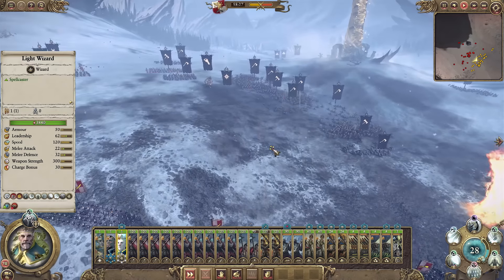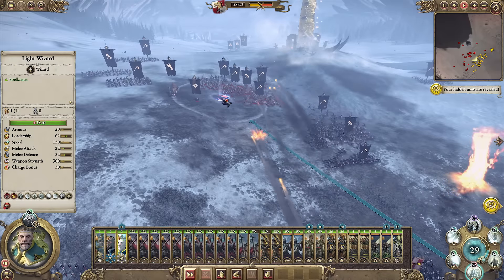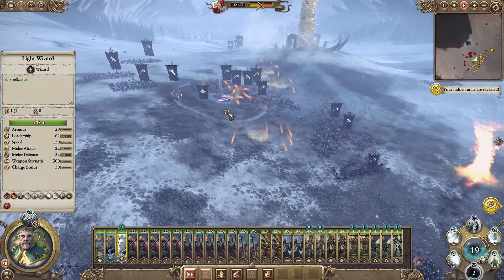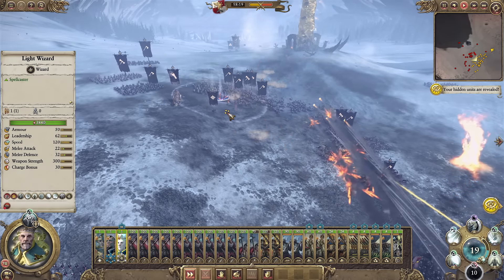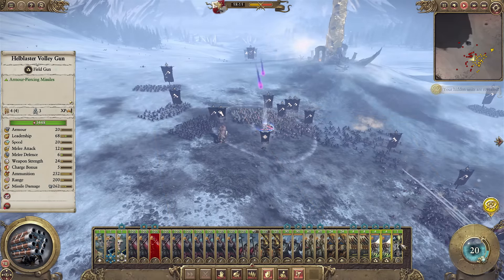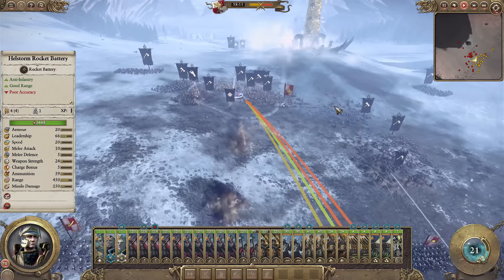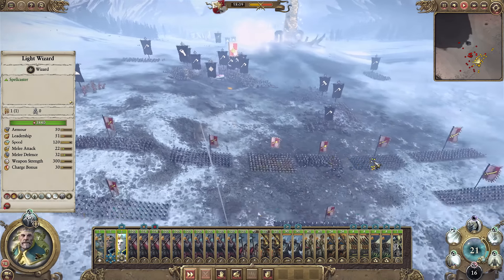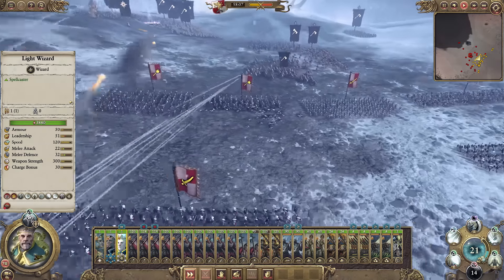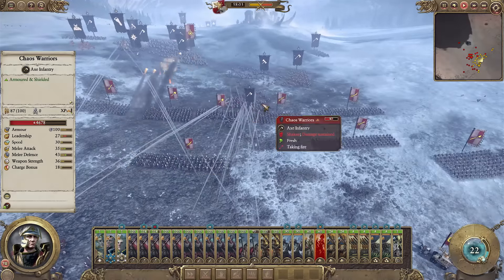One of my best units, the Halberdiers, has lost almost 50 guys — quite a significant problem. I'm casting the Net of Amyntok, which is a 10-second hex that stops everybody in their tracks. Nobody in that zone can move. That allowed me time to fire on the giant — to slow them down so units don't all hit my front line at once and gives me more shots in before they do.